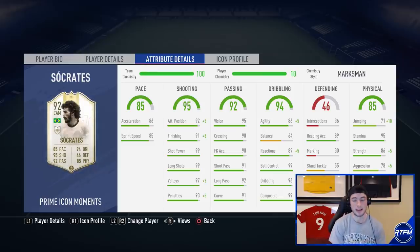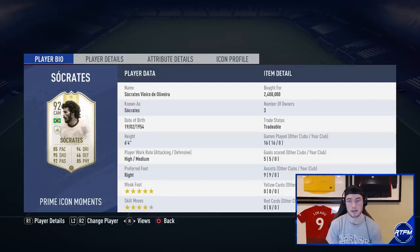With his chemistry style he'll have 99 dribbling, 99 ball control, 94 reactions, 99 composure — I love that stat — and 99 shot power. We're going to try to smash in some goals with him today. He looks really good and I'm very excited to try this guy. I've been trying a lot of different Moments cards recently.